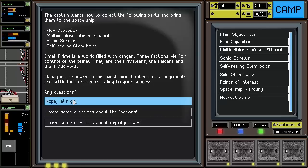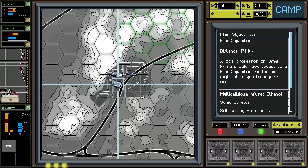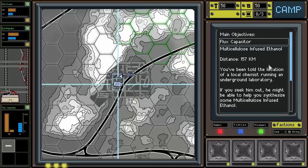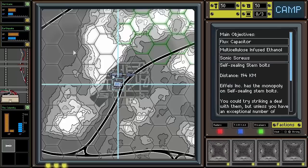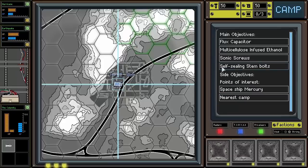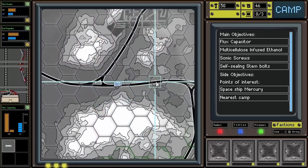We have no questions, so we'll jump straight in. We can click on our objectives to get an indication of where to go. The flux capacitor is hidden by a local professor way off in one direction. The multicellulose-infused ethanol is with a local chemist in an underground laboratory to the north. Sonic screws are also to the north — the Torvac has them. The self-sealing stem bolts are also hidden up north with Eiffel's Incorporated. Generally you don't get all your key items at the top of the map, but we're going to head south first and see if we can't find anything to get started.